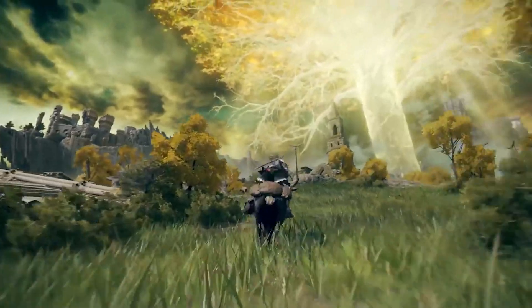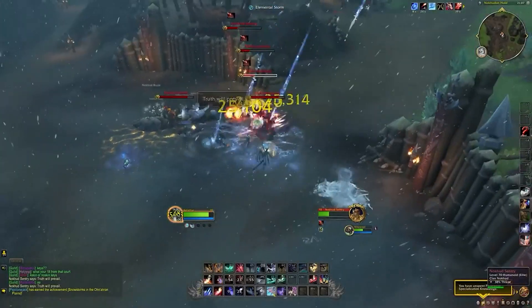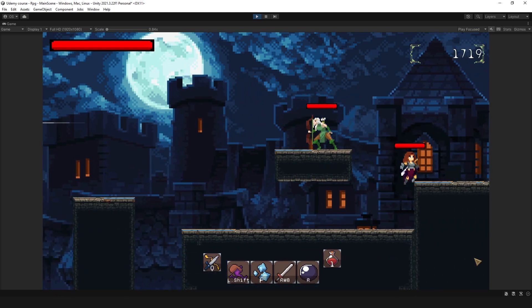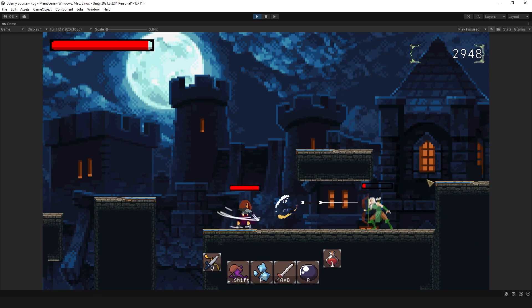I always wanted to make an RPG game. Since the day I created that crappy platformer with a fox, I just knew that one day I would do it. And no RPG game can be a true RPG without an item system — items that can modify your stats and give unique effects. But how do you make your item system interesting and, what's important, unique?